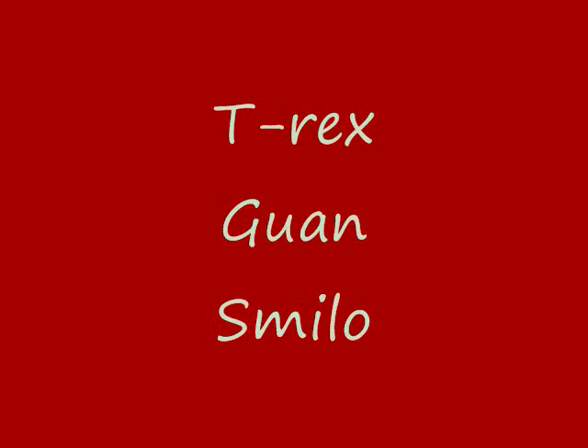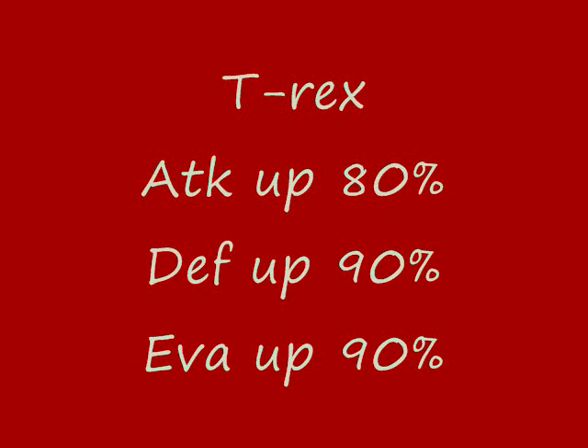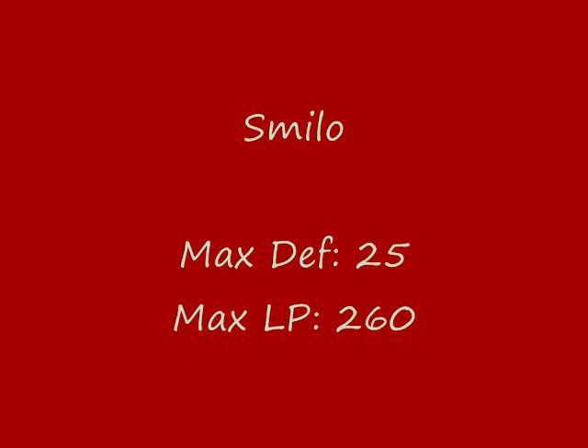By combining vivasaurs that are both compatible and have strong support effects, you can build up a truly deadly team. Here's an example: in the attack zone, T-Rex; in the support zones, Guan and Smilo. Total effect — attack up 80%, defense and evasion up 90%, and a very powerful team attack. The downside? A team consisting of only one element can be dangerous; variety gives more flexibility. Also, strong support effects usually mean poor defense, so they can easily be wiped out.